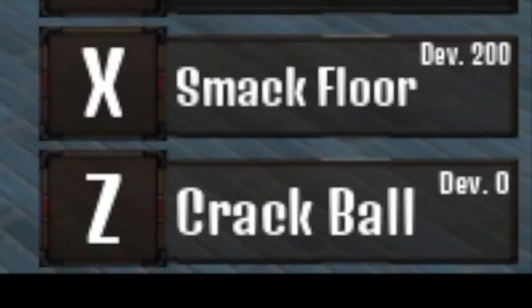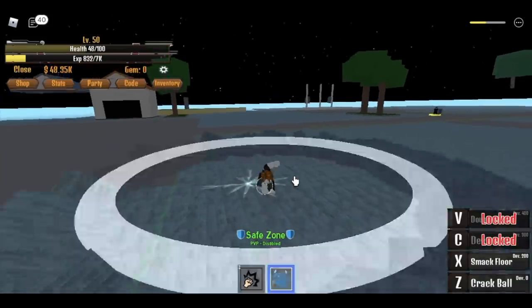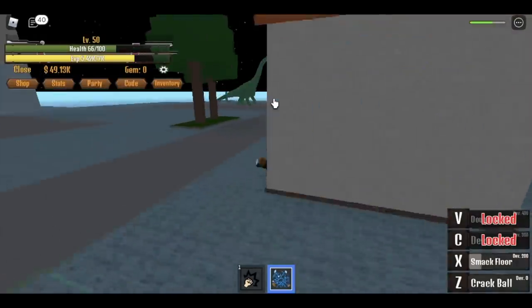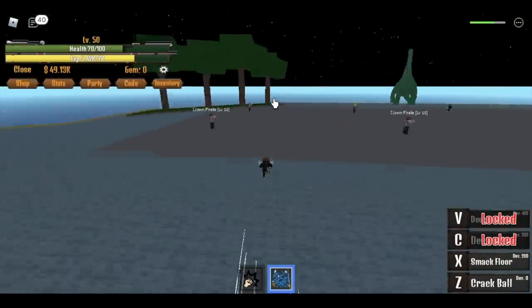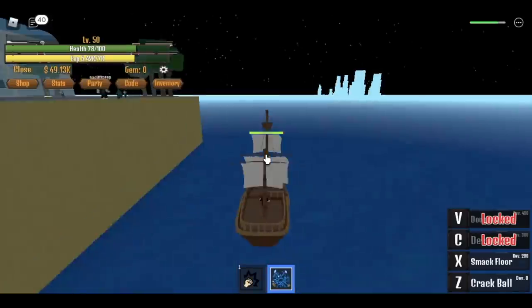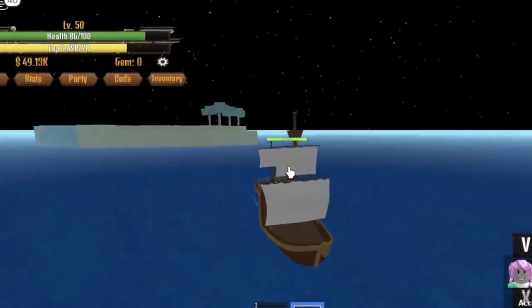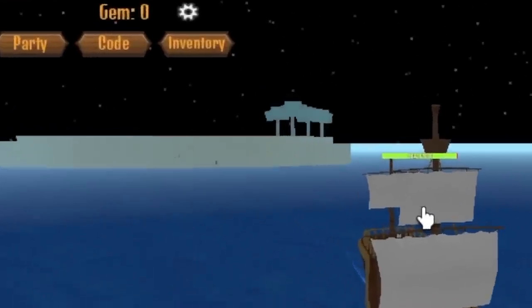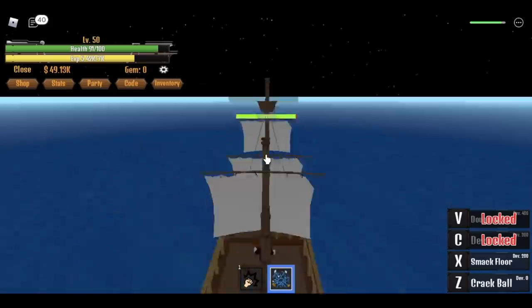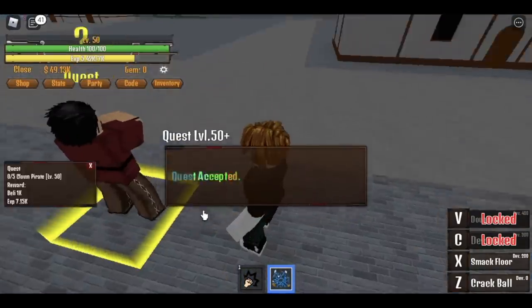At level 50 you can unlock the Smack Floor — we're gonna use that later on the next island. Now ready at level 50, they've already seen the boat so we're gonna escape. They're attacking me! That's the great escape — they won't be able to catch me.